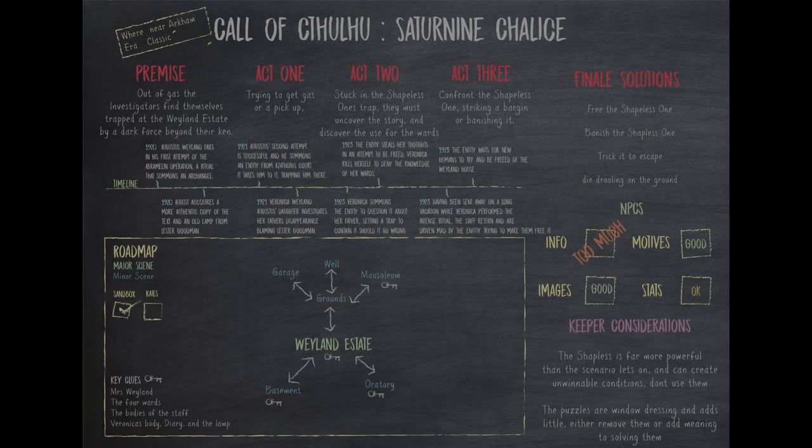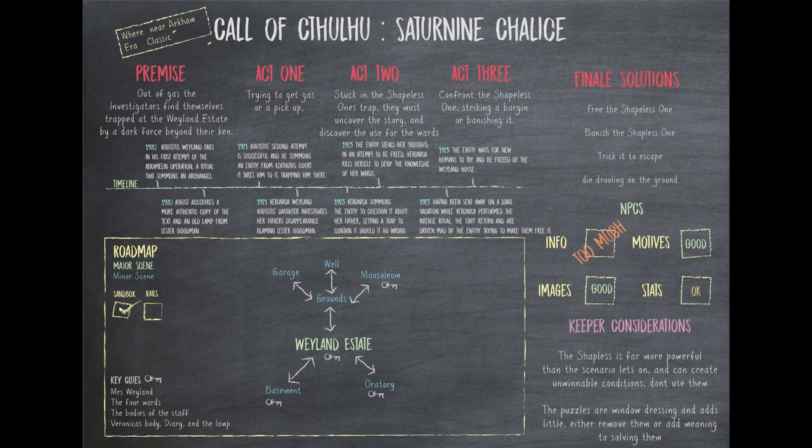When it comes right down to it, breaking the four wards or pushing them together are the two main avenues of beating this module. Both result in the entity being spirited away — either banished back to Azathoth's court by pushing them together, where it can be summoned again by someone else, or setting it free by destroying the wards, letting it loose to torment humanity for trapping it so long. It's a bit like an angry cat as it lashes out despite you trying to help it, and even pushing it back to its court is not really that bad a thing.